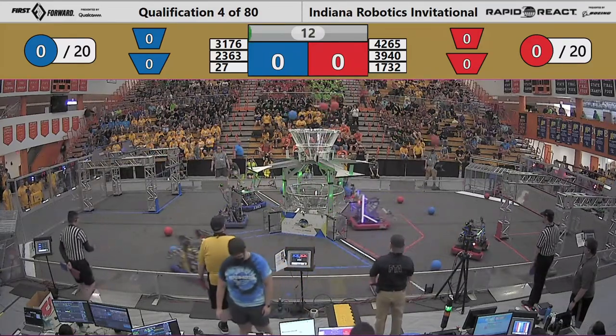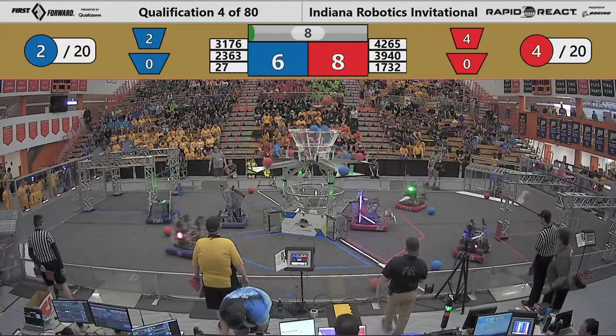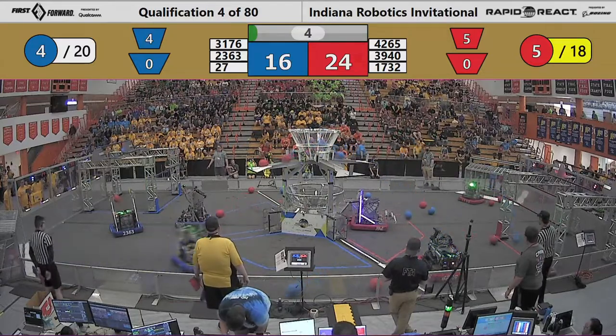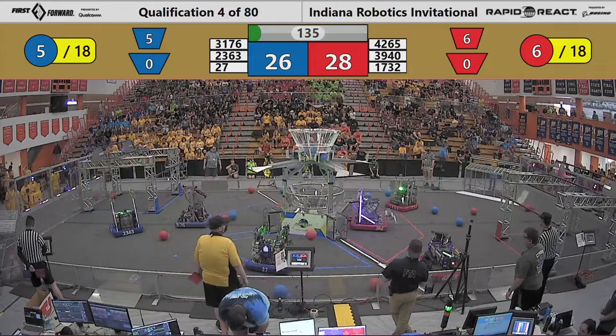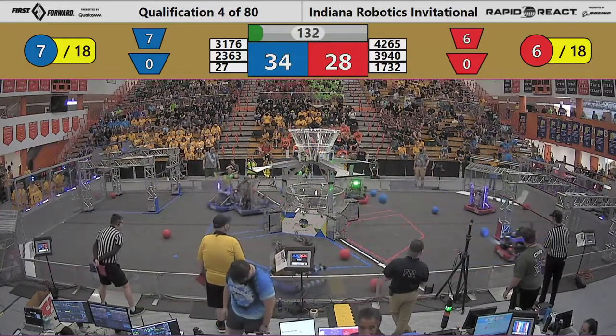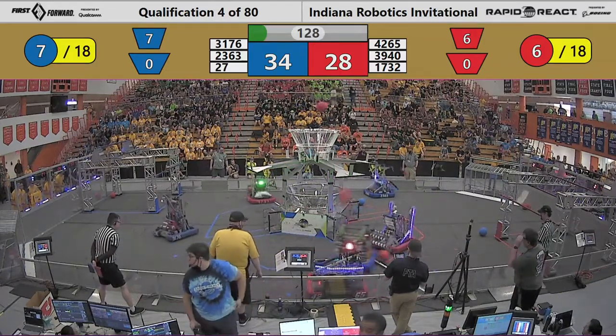Here we go ladies and gentlemen, six robots are in motion in the autonomous period. Every piece of cargo scored in the upper hub is worth four points during the first 15 seconds of the match. Coming to a close, unofficially your score is 34 to 28, Blue Alliance out in front.